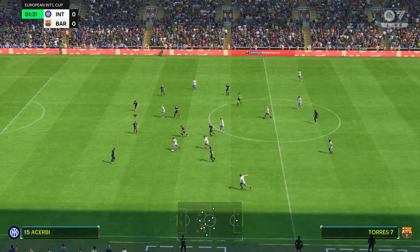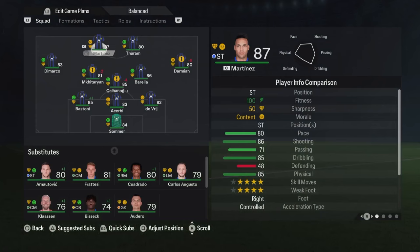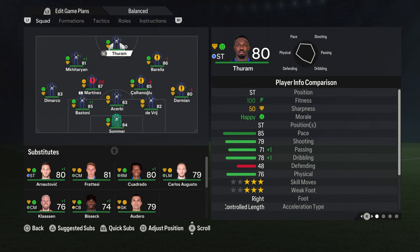We'll be starting with the most defensive one of all, Catenaccio. I've picked one tactic from every decade of the past 50 years so you'll have a lot of different ideas depending on what kind of managers you're most inspired by. Starting off by looking at the Inter Milan 1960s tactic of Catenaccio — it means door bolt in English and it really prioritises having a really good defence and minimising the amount of space the other team can attack into.